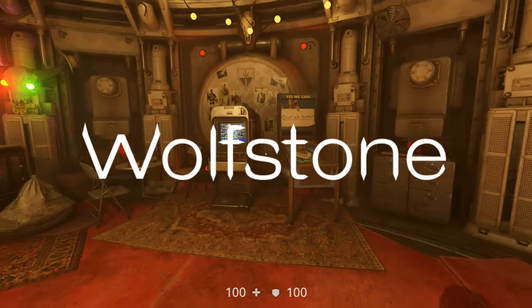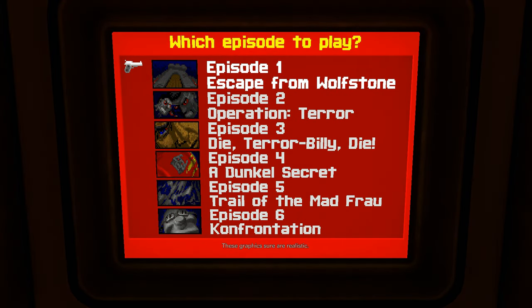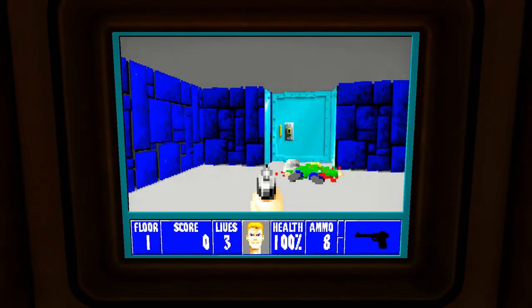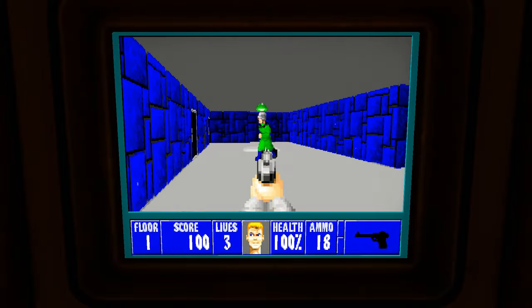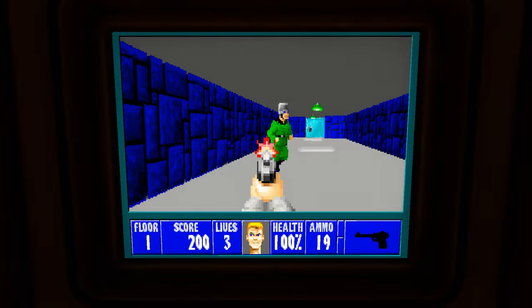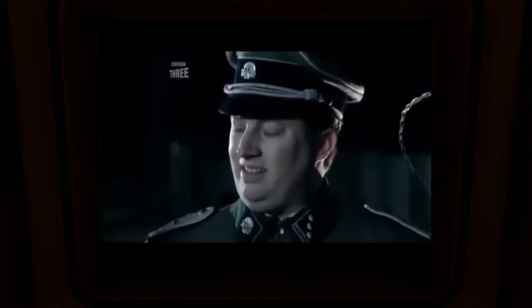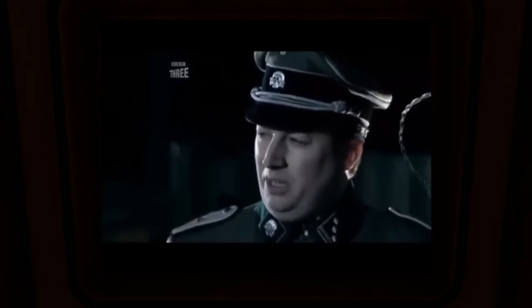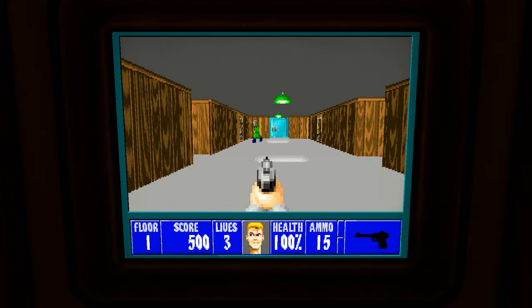In Wolfenstein New Order and Old Blood, you can sleep in certain beds to have Wolf3D-like nightmare sessions. These graphics sure are realistic — I feel like I'm inside the game. But in New Colossus, the entire original Wolf3D could be played. Kind of. If the name was too subtle to you, Wolfstone is the mirror version of Wolfenstein. Are we the baddies? Yes — you play as a Nazi spy. Otherwise, gameplay is the same.